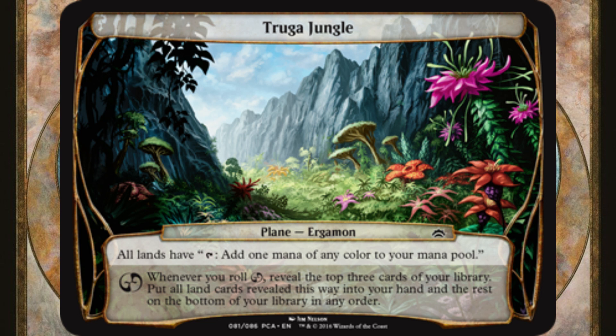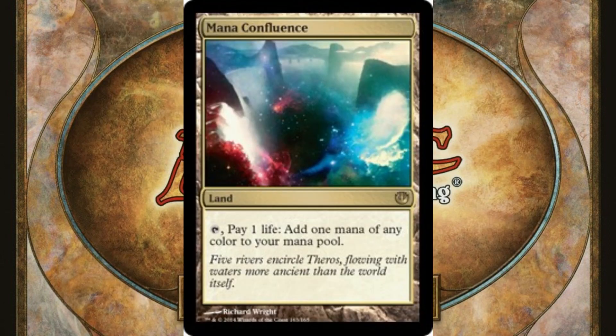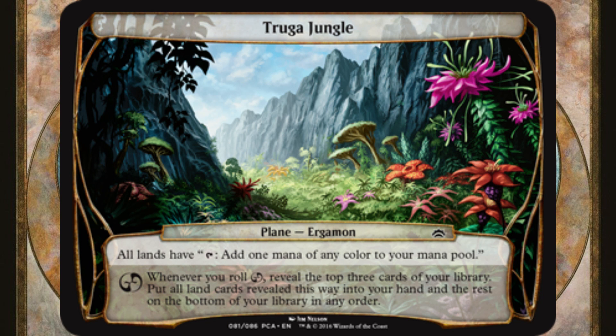True Goodungle could be added to most planar decks. All lands have tap: add one mana of any color. Each land on the battlefield is effectively a Mana Confluence without the penalty of losing one life each time it's tapped for mana. Whenever you roll chaos, reveal the top three cards of your library, put all land cards revealed this way into your hand, and the rest on the bottom of your library in any order. True Goodungle wants to fix mana and put lands into your hand.